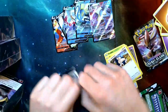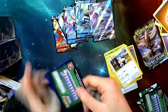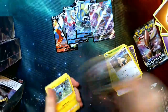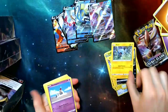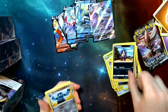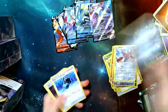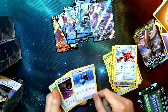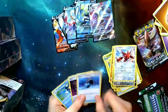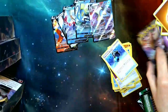Two more packs. At least with the other ones, we were always getting at least one white code. Impidimp, Shinx, Sandygast, Rolycoly, Stunky, Bronzong, Scizor. Energy, Capacious Bucket. Horror Energy and Palpitoad — getting a lot of Horror Energies in this pack but really nothing else.